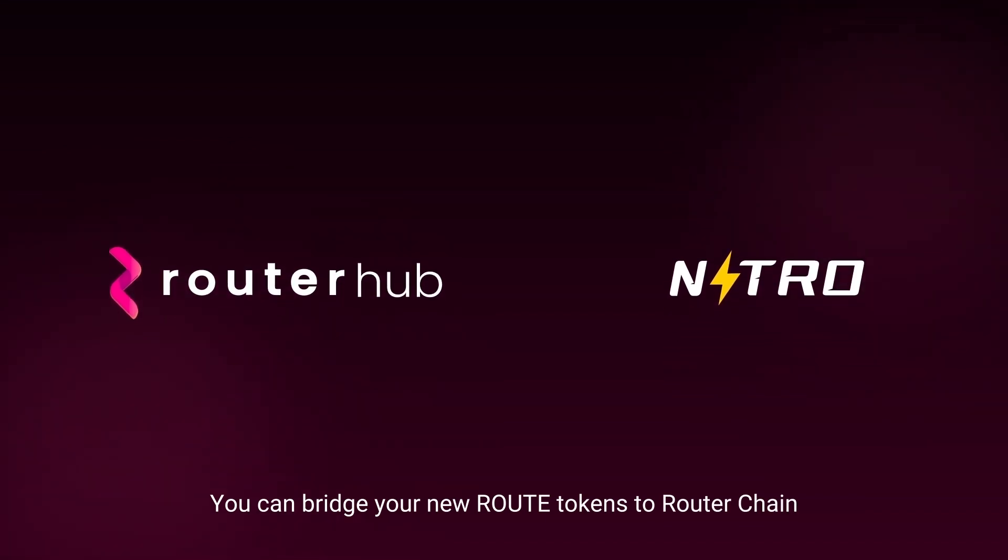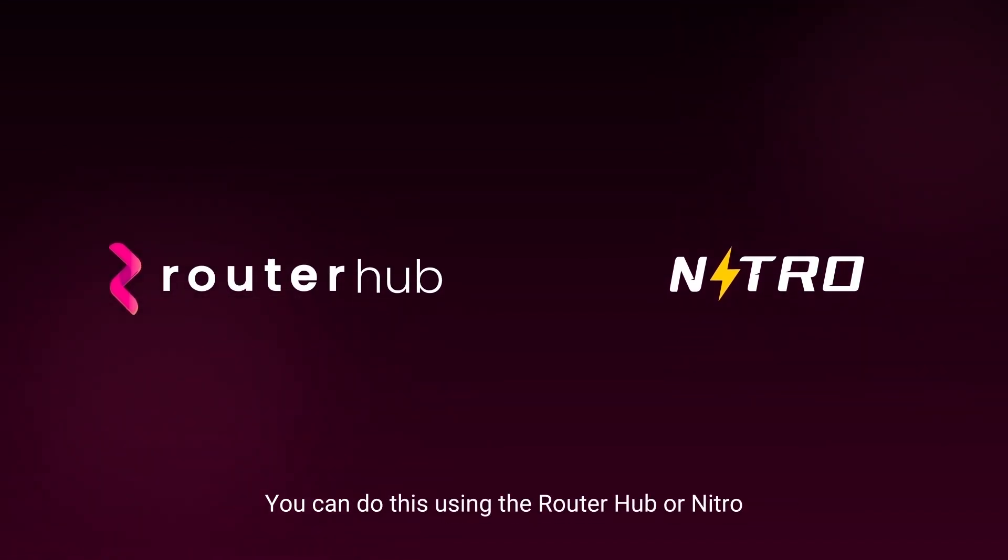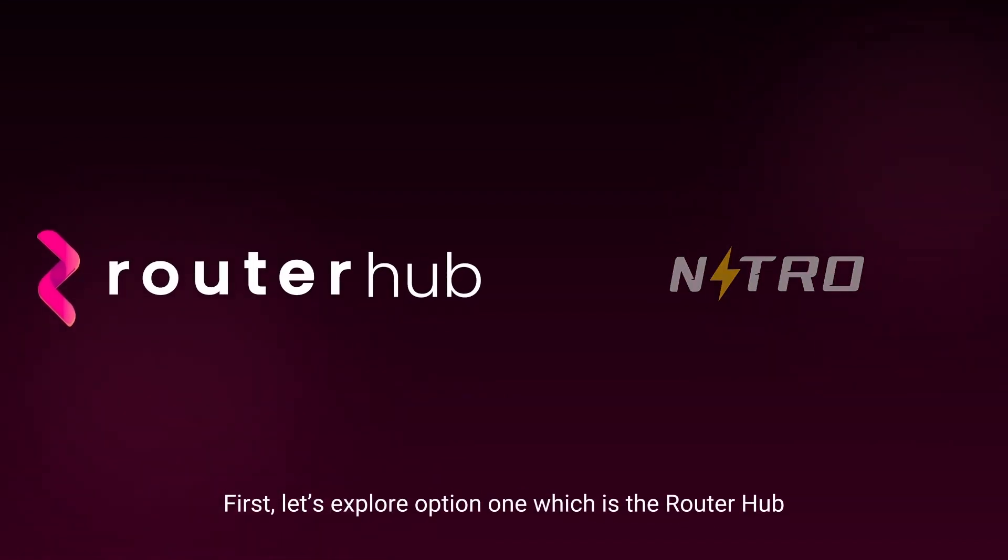You can bridge your new route tokens to Router Chain. You can do this using the Router Hub or Nitro. Let's first explore option one, which is the Router Hub.